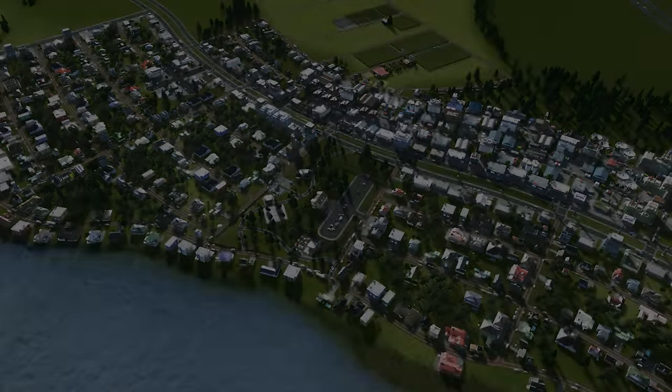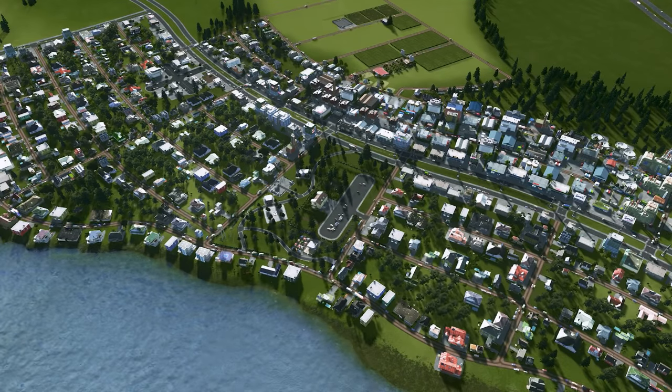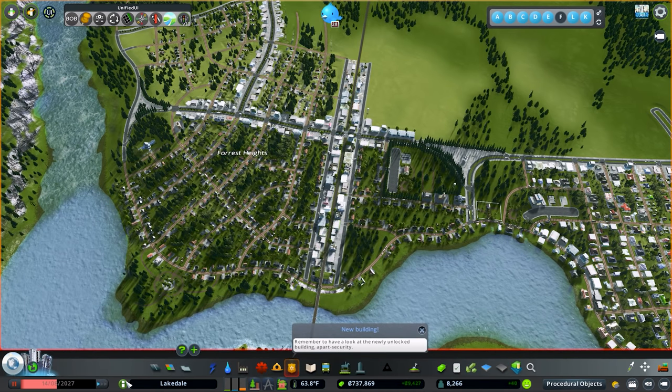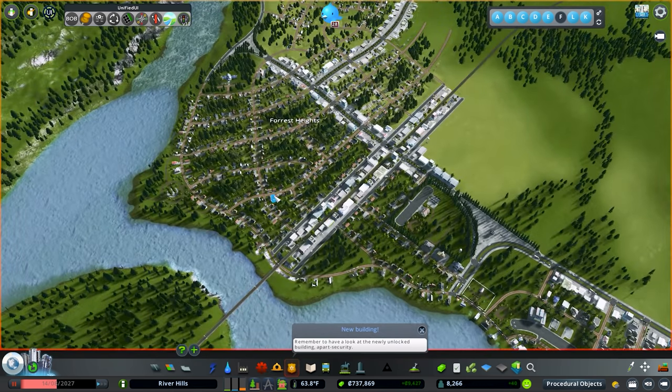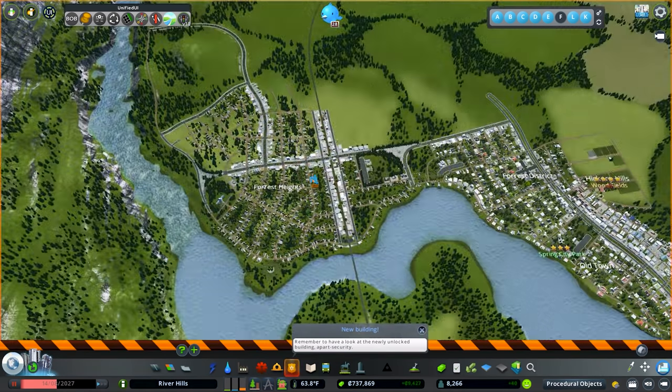Hello everybody, welcome back to another episode of Cities Skylines. Today we are in the boreal city that has been named by a commenter named Mars R — the name is River Hills. I thought that was a really great name, especially since we have two rivers running through and it is a really mountainous map. Thank you so much for the name!